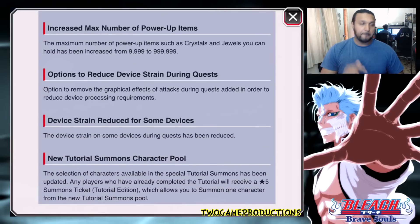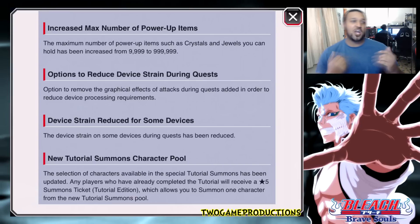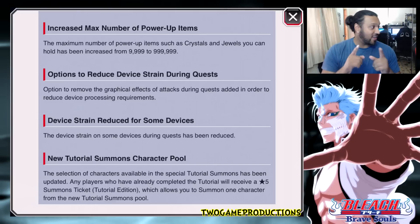Increased max number of power-up items — thumbs up from Dom! There's basically no limit other than 999,999. That's how many jewels and crystals you can now store. The maximum number of power-up items such as crystals and jewels you can hold has been increased. Unfortunately, power hearts are not included, but that's still really good.